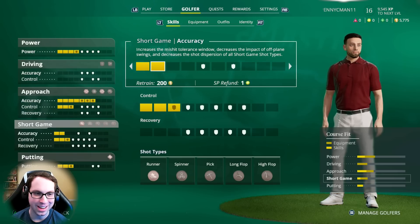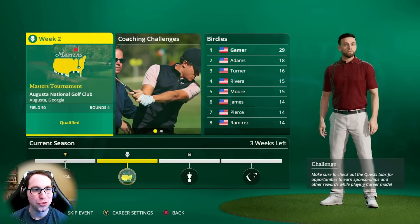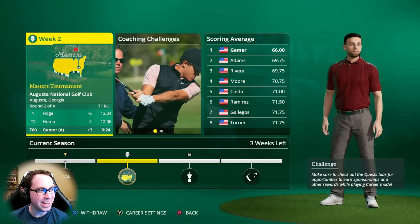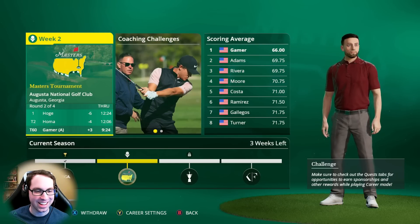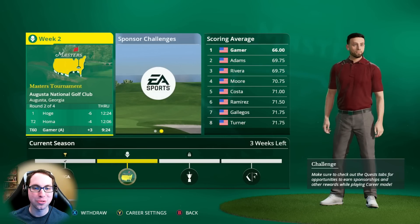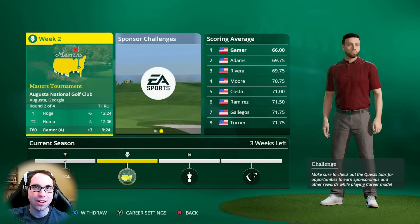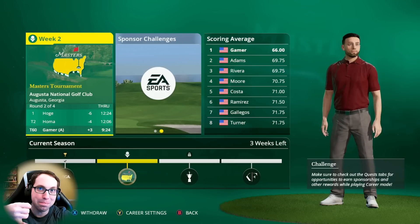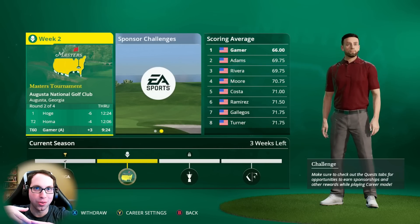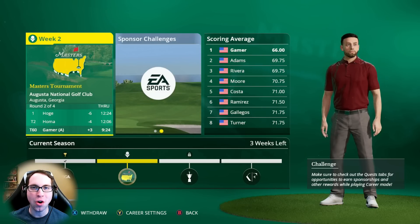We upgraded short game accuracy to level two — increases the mishit tolerance window, decreases impact of off-plane swings, and decreases shot dispersion on all short game shots. There's Ryan Gamer's loadout — Texas wedge unlocked, a little more short game control. It will be time to dive into the Masters round two in the next video. The week of the Masters you'll see Thursday, Friday, Saturday, Sunday rounds. You all are awesome — thank you for watching. Drop a like, subscribe, and check the full playlist in the description.